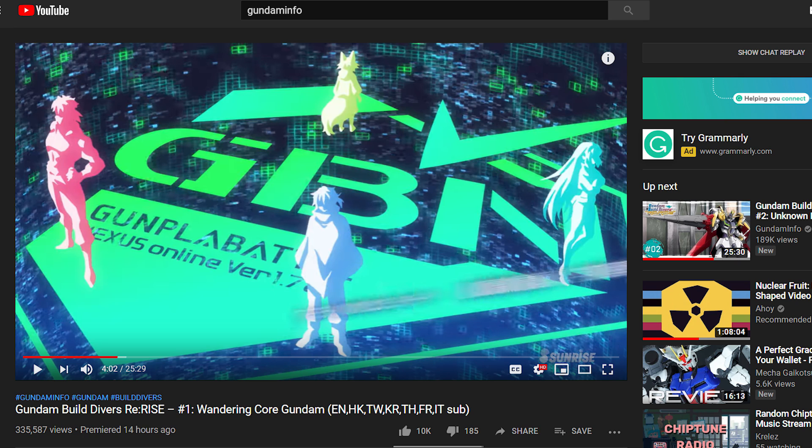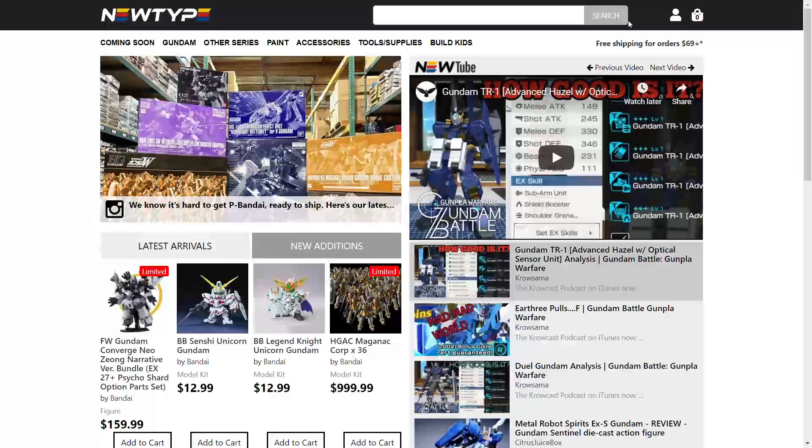But before we go any deeper into this video, I gotta mention our sponsor, Newtype HQ. Newtype HQ is a US-based Gunpla store for all your Gundam kits, your paints, your tools, your accessories, your supplies — whatever you need to do the hobby, Newtype HQ probably has it.